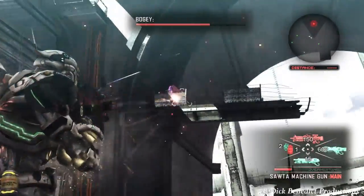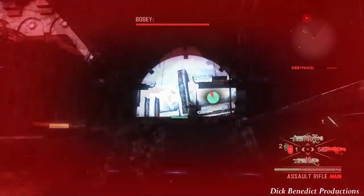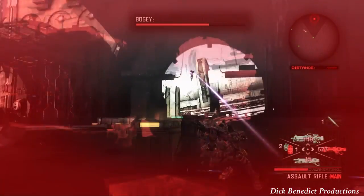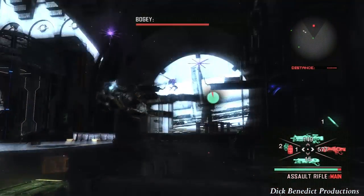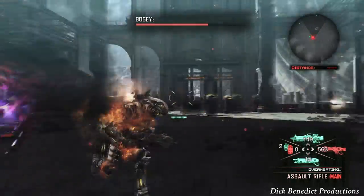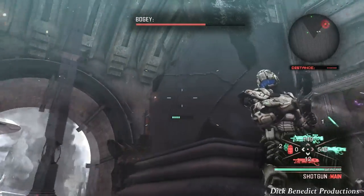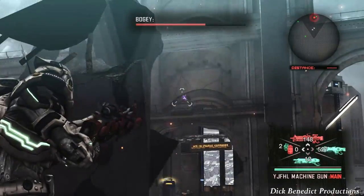Does he have a weak point? Well, I think one area is weaker than other parts on this guy — his thrusters are more vulnerable than other body parts. And certainly if you put enough damage into his thrusters, he will drop the same way he drops with the EMPs. From this distance I don't think we can hit him very easily with the heavy machine gun.